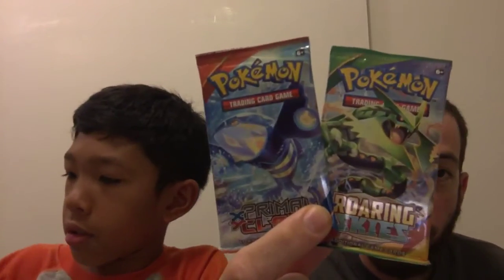You're going to do those two over there? Uh-huh. This didn't come with one. So I'm going to do Roaring Skies and Primal Clash from this box. And he has Phantom Forces and Roaring Skies. I'm going to do my Roaring Skies first, real quick.